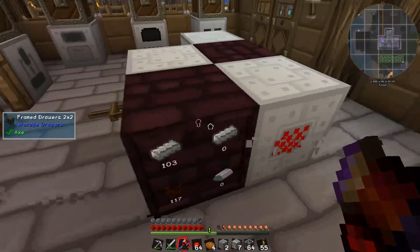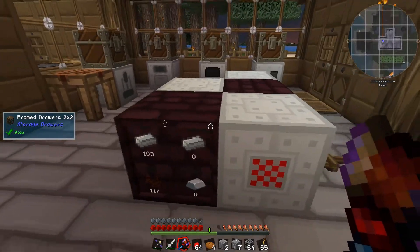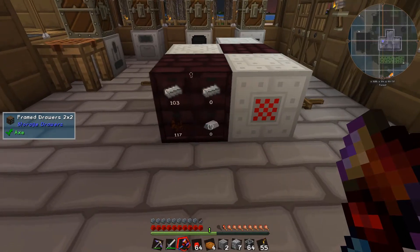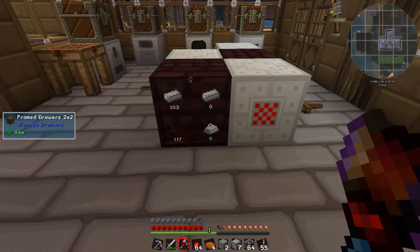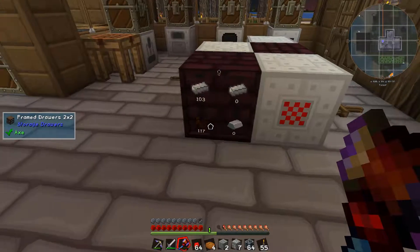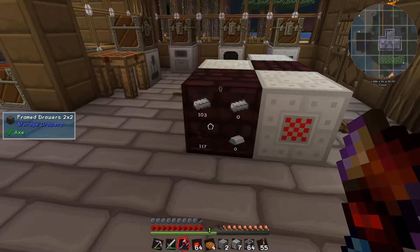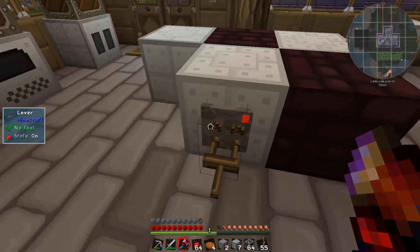Over here, they both output into this other drawer which is also locked. They output steel. So I can put iron in there, and they'll take it in and turn it into steel, and then chuck it back out here - which is pretty great. Quite a nice little compact thing.